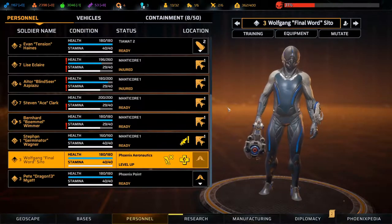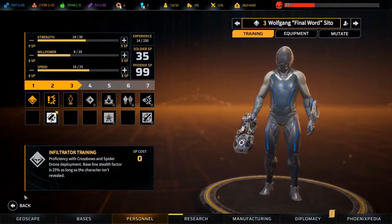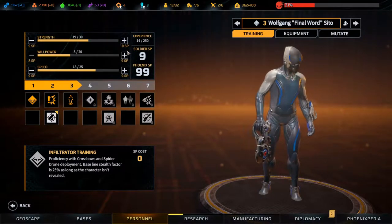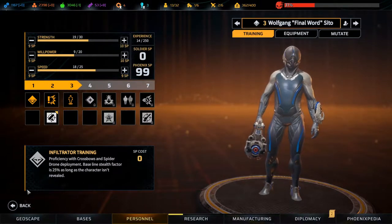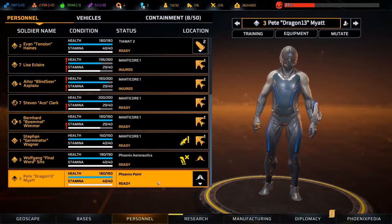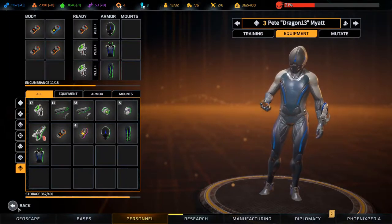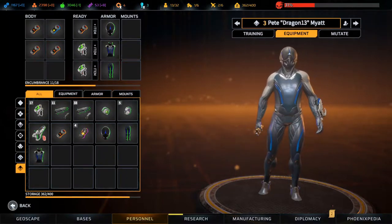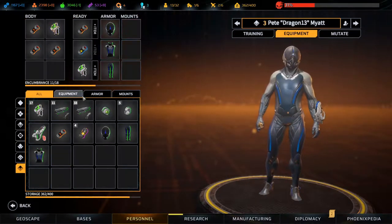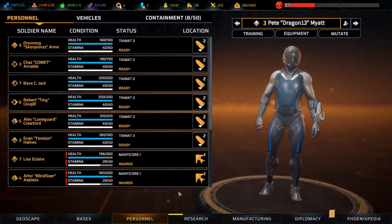Then we have Wolfgang who has leveled up - Wolfgang, you grab that, and you grab exposed. And we have Pete, who we're not taking out - it's just not worth it. Or is it? It might be worth it, let's take him out.